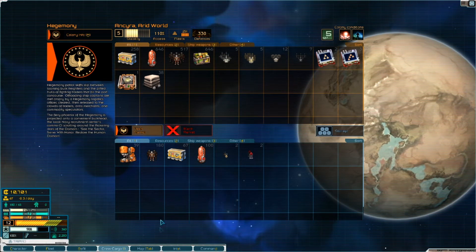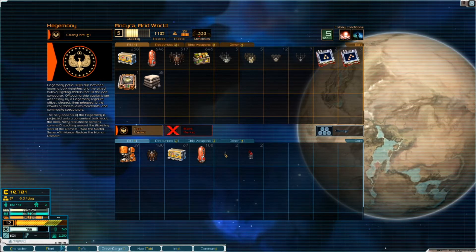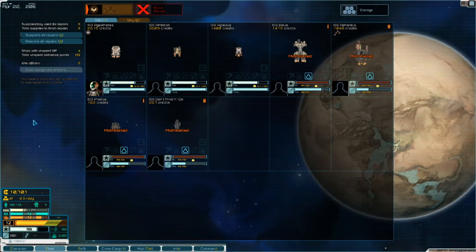Now, the other buttons are all functional in this screen, but more importantly we go to the fleet and we've got access to the stuff we've got laying around here. We've got our new destroyer, our new carrier, a shuttle, and a frigate — the Belus, the Afarius, the Phobos, and 'Don't Mind If I Do.' One of these names is not like the others.